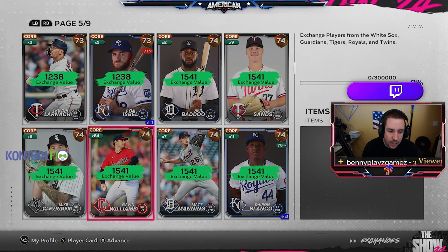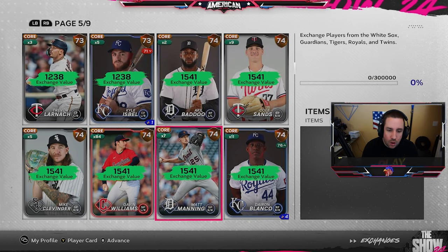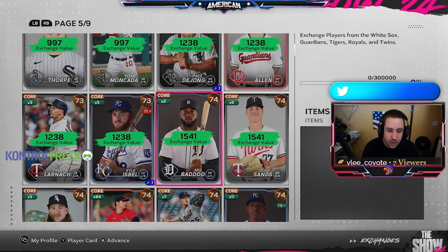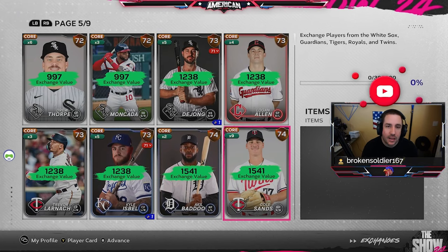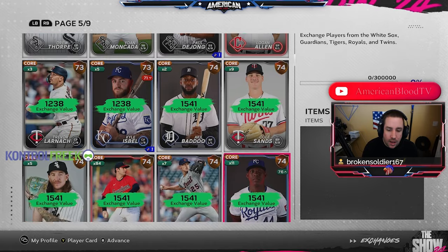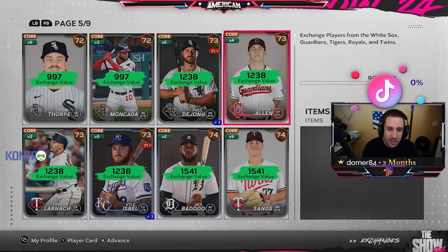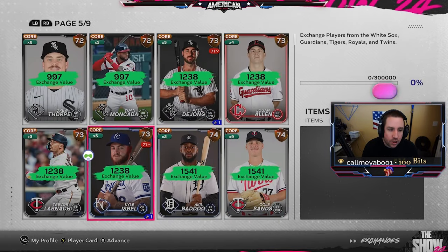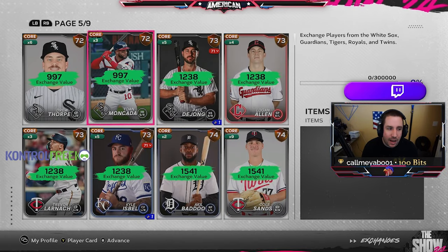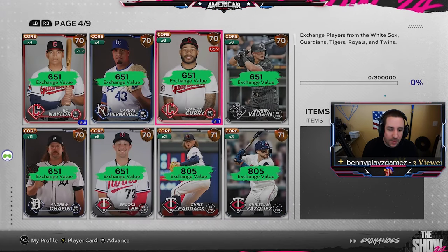If you want to buy cards and spend the least amount of stubs possible and still get Team Affinity done fairly quickly, this is where you want to be. I have 74 Gavin Williams here and I try to go for around 300 to 400 of these 74s or 73s — that should help get exchanges done. I also have some other 74s and 73s randomly from pulling packs, and you can use those to gauge where you need to be.